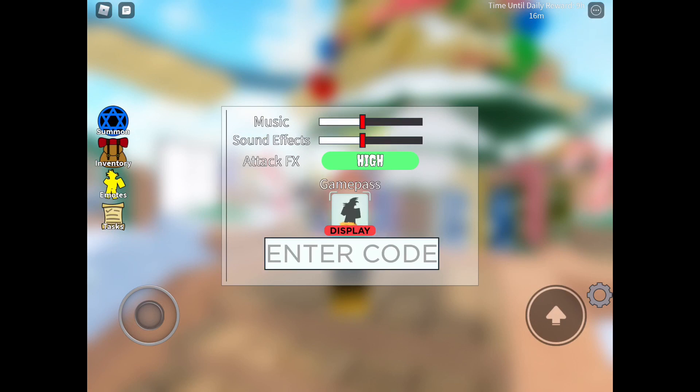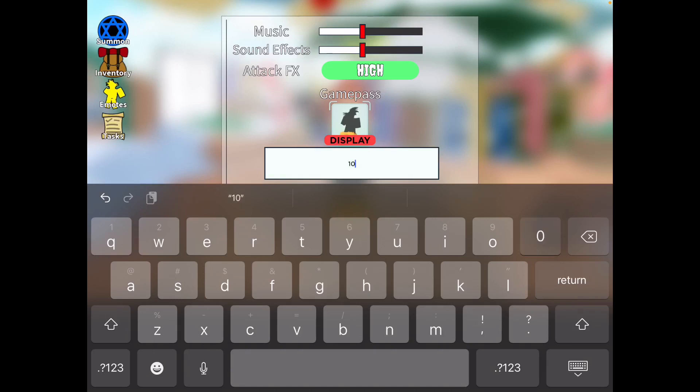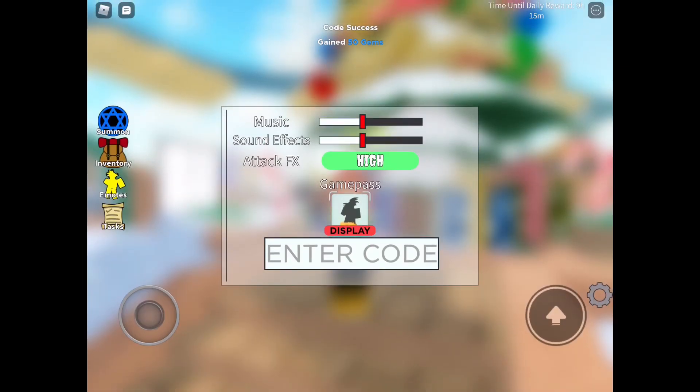Just in case you have not played this game yet — the newest code is: one, zero, zero, capital K, capital C, lowercase L, Y, P, S, O. That gives you 50 gems. You don't even have to hit enter on these codes as long as you're typing it correctly.